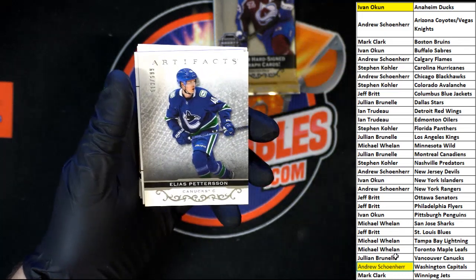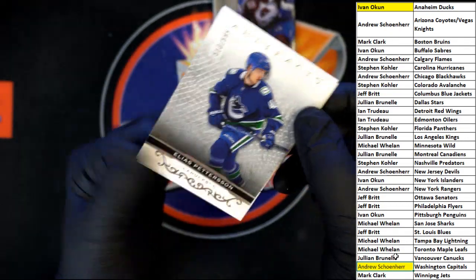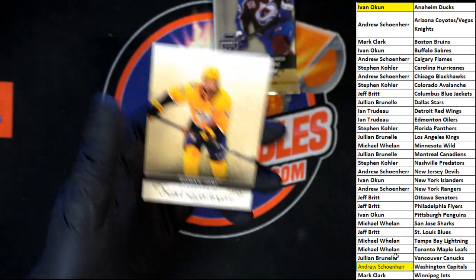We got Nicolau - 513 out of 599 - Elias Pettersson, then Thomas Hertel and Roman Josie.